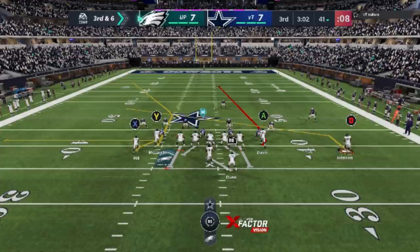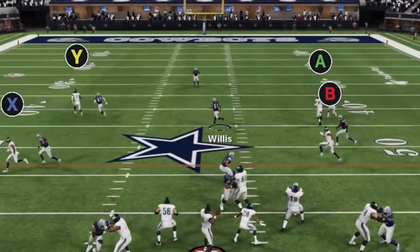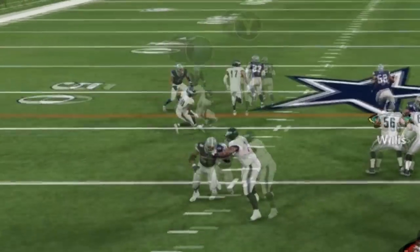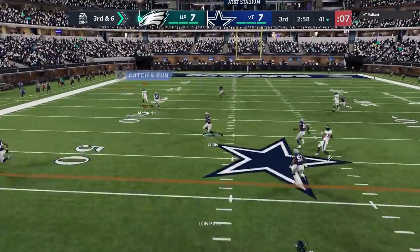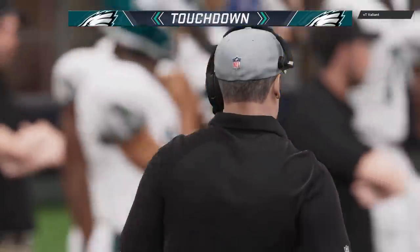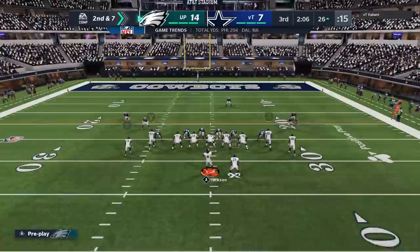We have man coverage here. I'm going to give a fake motion to the opposite side — I don't want to draw attention to the side I'm going to. That slant is going to keep my opponent at home. If he's usering the middle, he'll see the motion, follow it, and then that slant keeps him there — which is what I want, because the only thing that can stop this route is a user. Man coverage cannot stop this route. He immediately gets separation off the line and is outside of coverage before he's even 10 yards down the field. I typically lob it against cover one man because there's no safety over the top, and you're going to get that pretty much every time.